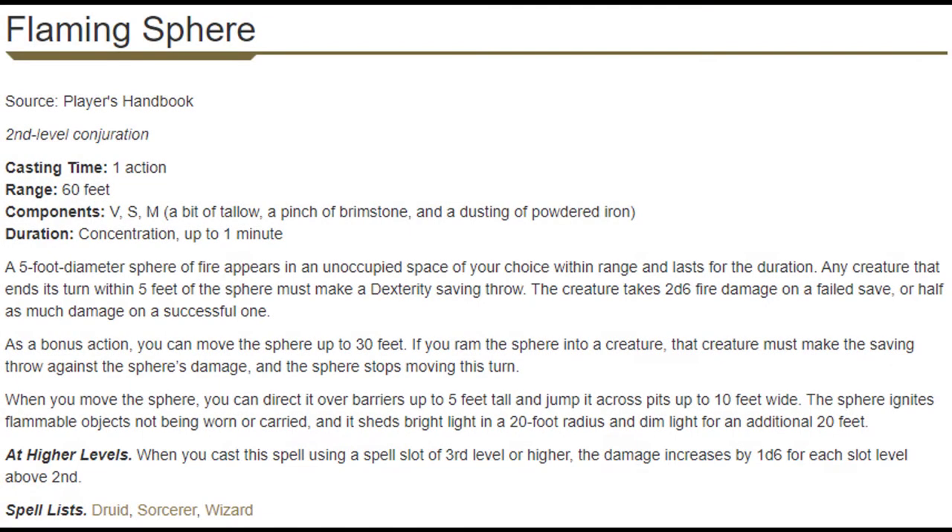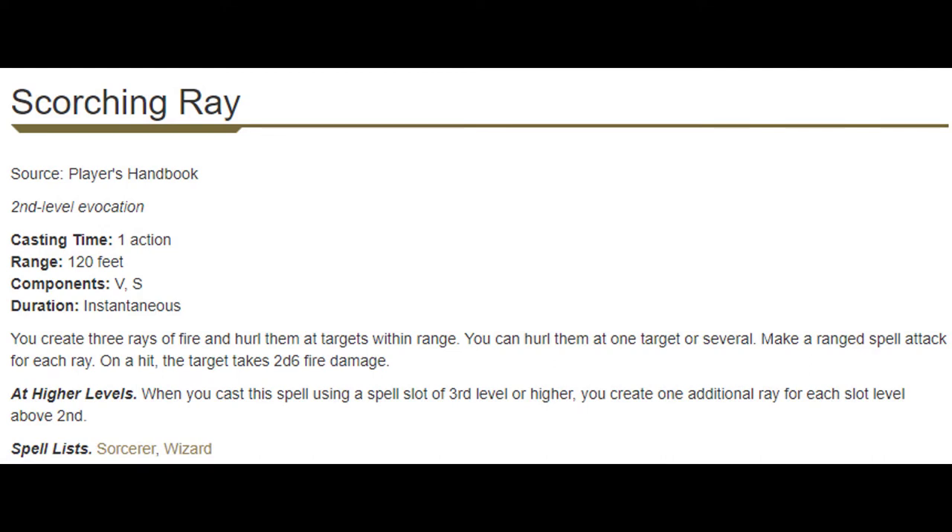At level three we get the Flaming Sphere and Scorching Ray spells. Flaming Sphere just isn't as good as Spiritual Weapon and could easily be replaced by it. However, if you are attached to being a Fire Cleric go ahead and use Flaming Sphere — it's not that much worse than Spiritual Weapon. Moving on to Scorching Ray, it is going to be our single target blast probably for the remainder of the campaign. Setting up Fairy Fire or Bless beforehand is going to help it hit more often, and missing with your Scorching Ray really sucks.